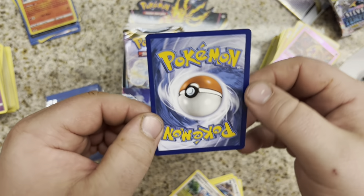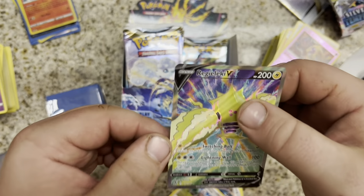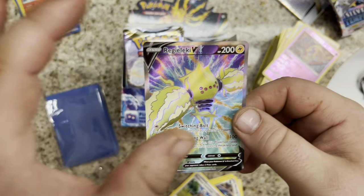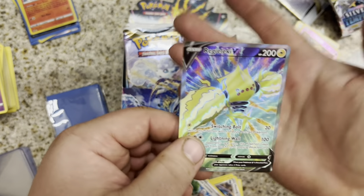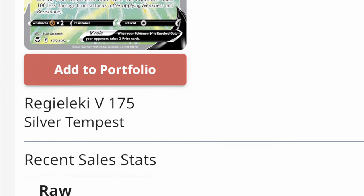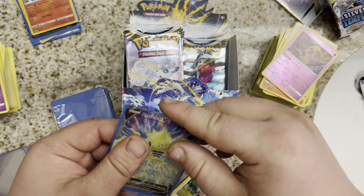A little off-center — definitely skinny over here, thicker over here. But there's no chipping, very smooth edges. Wow, that's a nice card. I always love when they get these blues right, and just the lemonade yellow electric — the yellow bolts coming out with this blue-purple background. Wow. Look at that. That's a nice hit. I don't know what it's worth, but this is a very visually attractive card.